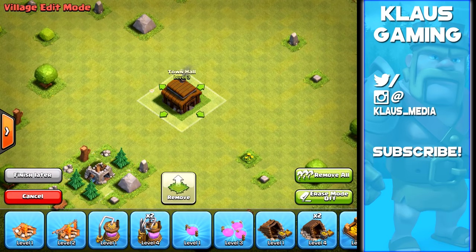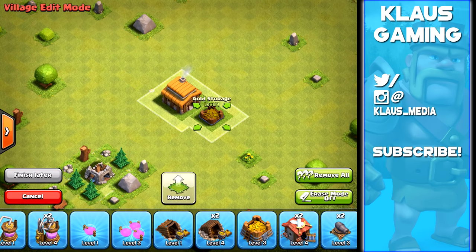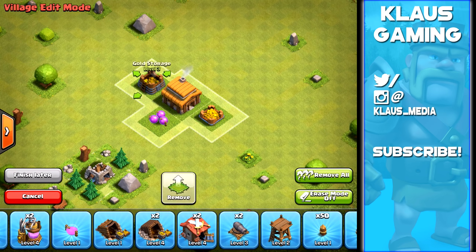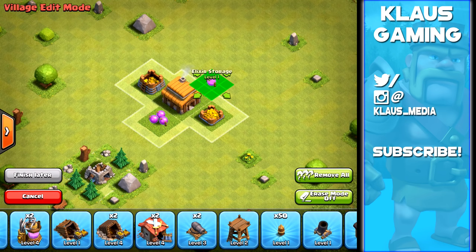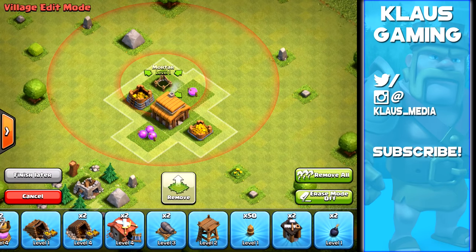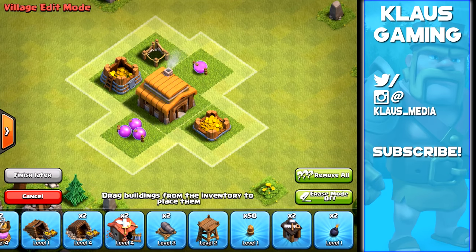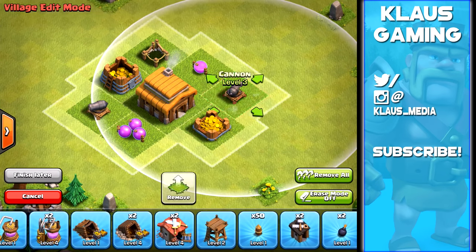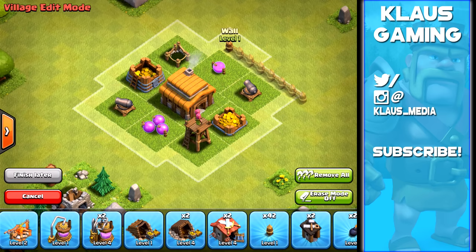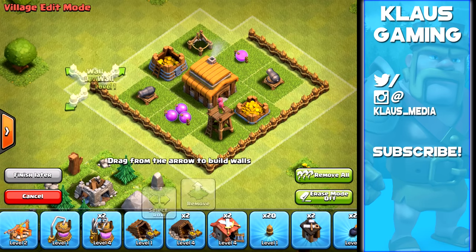We're building a town hall 3 base with all available buildings except the laboratory, which doesn't need to be in the middle. We put the gold storages and town hall together in the center, then surround them with defenses — cannons, archer towers, and mortar. Both storage sets are placed, the mortar goes at the top since people generally attack from the bottom, giving it more time to do its job. You really can't build spectacular bases until town hall 4 or 5.